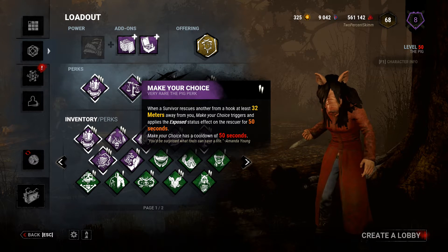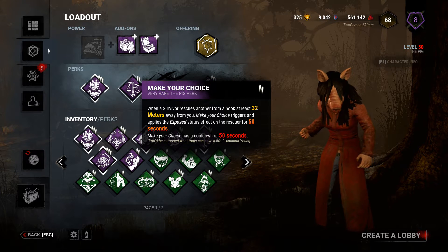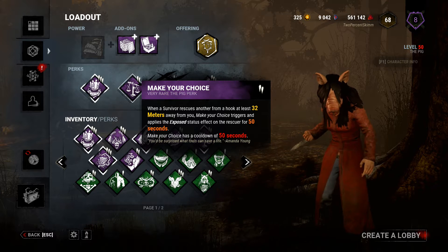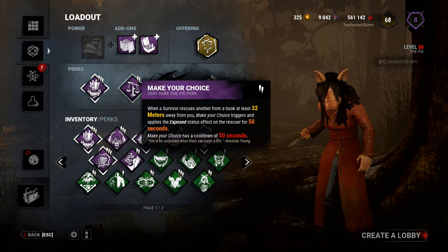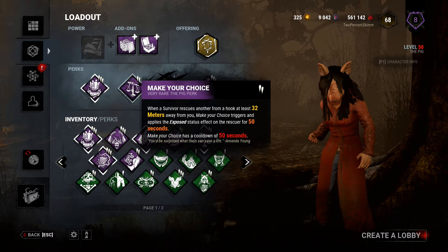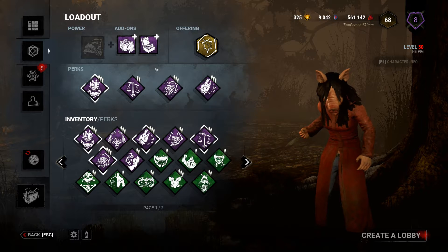Make Your Choice — I wish I had it at rank 3. When a survivor rescues another from a hook at least 32 meters away, Make Your Choice triggers and they're exposed for 50 seconds. At rank 3, it's a little bit closer — I think maybe 26 or 28 meters away — and for 60 seconds. It's actually a good improvement for those fringe cases. You'd really want to be as close as possible when Make Your Choice goes off.